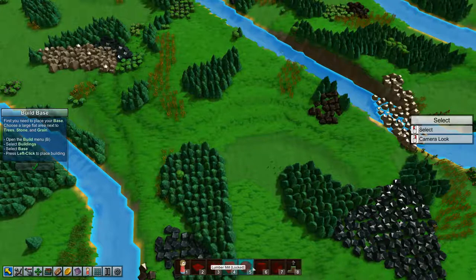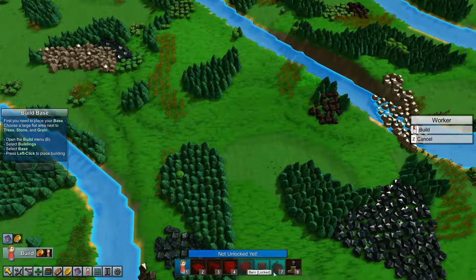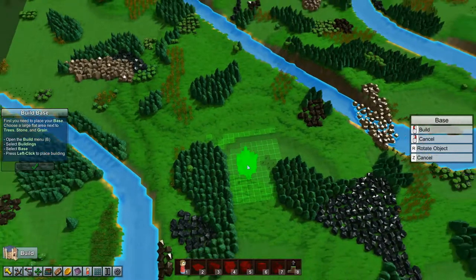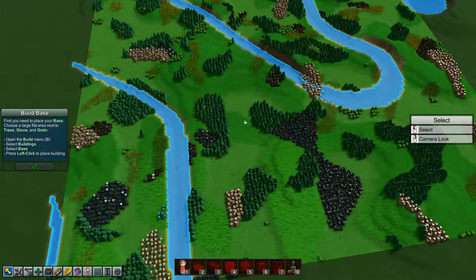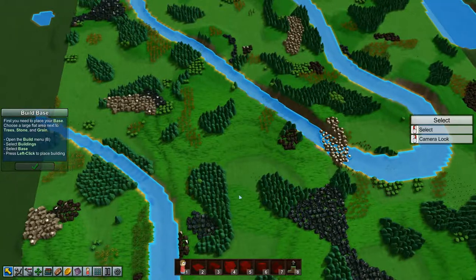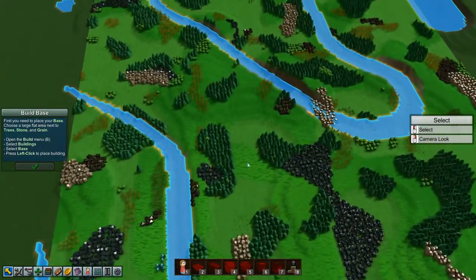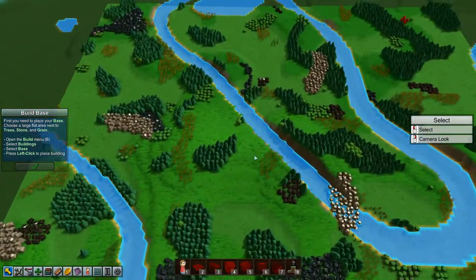So that's what we're going to do. But first things first, we need to place down our base. Let's build a base right here — I've had a look around and I think this is probably the best location for it. We have trees, we have grain, we have stone over there. It's a little bit far away, but that's okay. And it's reasonably flat as well, which I like.